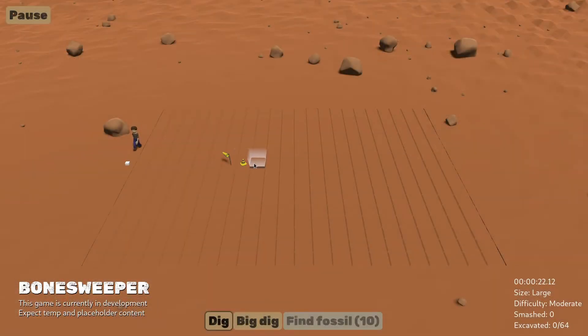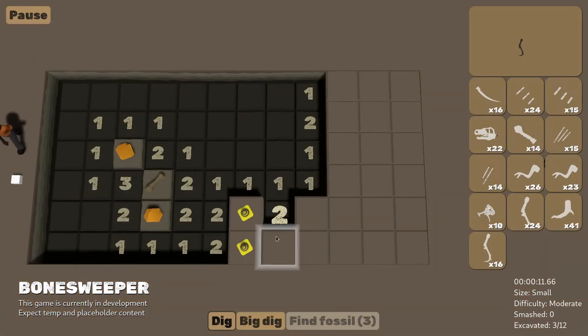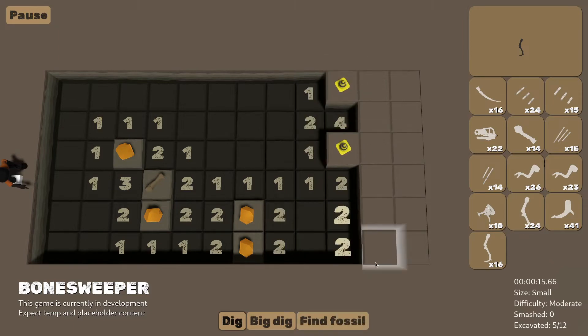One of the prompts for the weekly 3D modelling practice sessions I run was 'flag', so I spent some time making new alternate dig tile markers. There's now 8 or so in the game all up. Some are a little silly, but they'll look a lot better once I've had time to animate them. For now it's just nice to have some extra customization options.